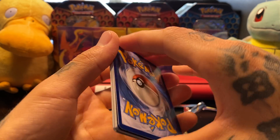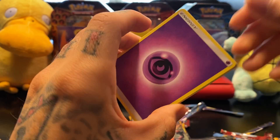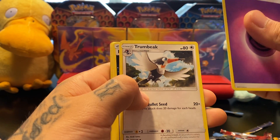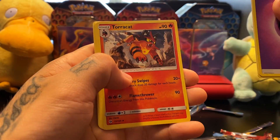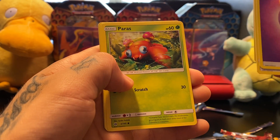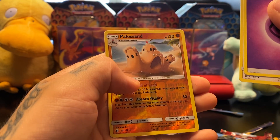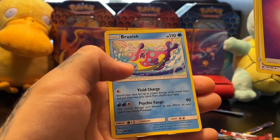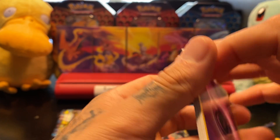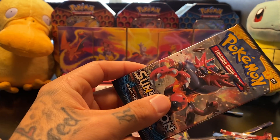We'll go with Leaf. Trump Card, Rainbow Energy, Torracat, Shellder, Wingull, Petilil, Caterpie, Makuhita, Palosand Reverse Holo, and Bruxish — big old cheesy face with Nicki Minaj lips, that's the Nicki Minaj face right there. Non-Holographic though.